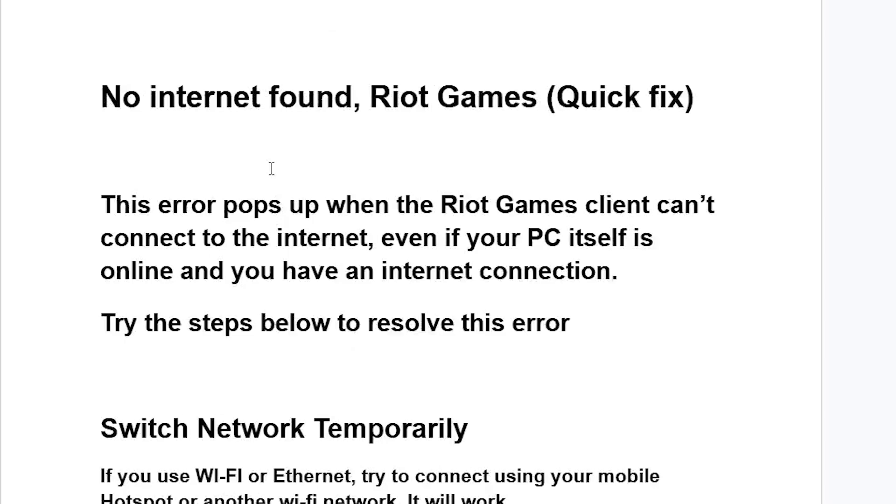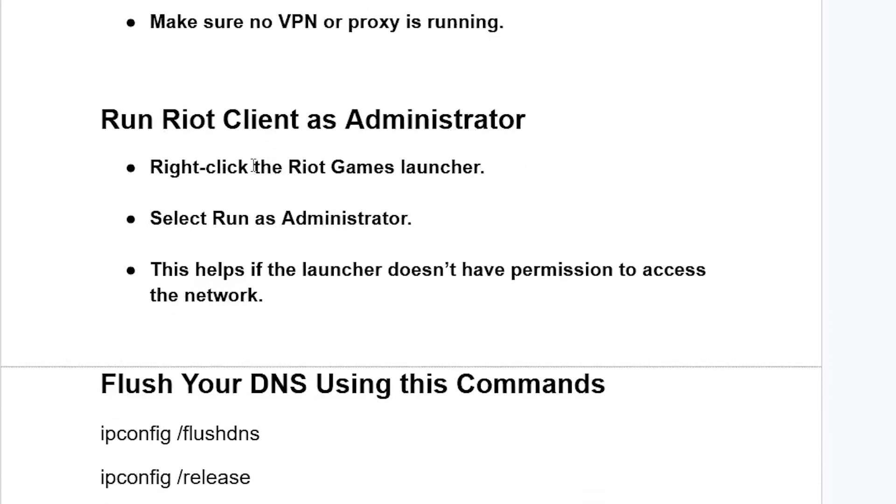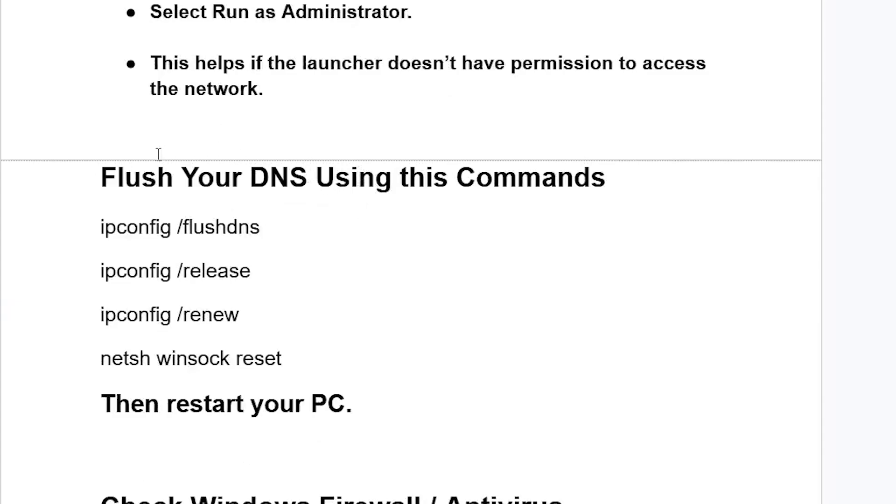If you've disabled them but are still seeing 'No Internet Found,' run the Riot Games client as administrator. Right-click the Riot Games launcher and select 'Run as administrator.' This helps if the launcher doesn't have permission to access the network. Next, we need to flush your DNS using some commands.